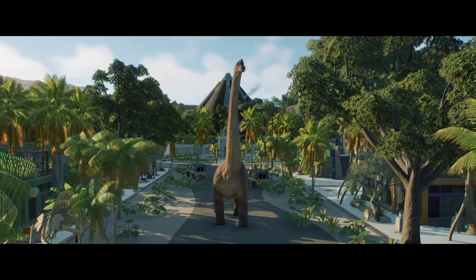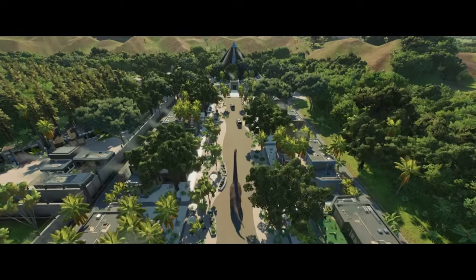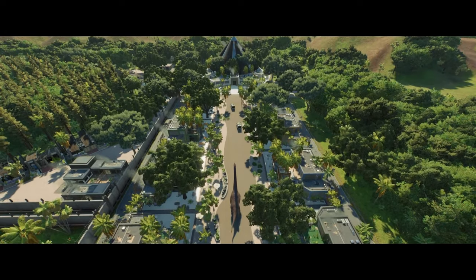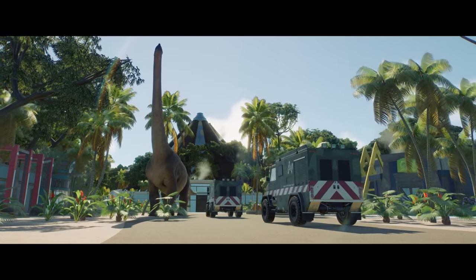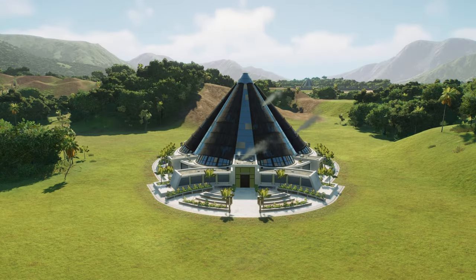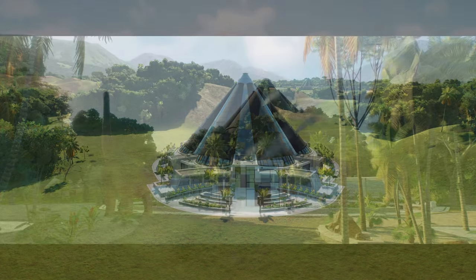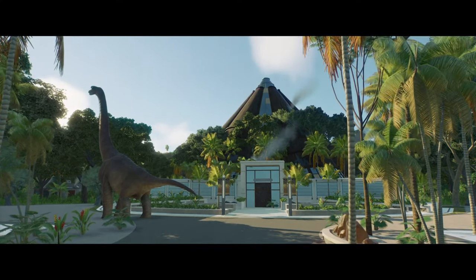Hello everyone and welcome back to Jurassic World Evolution 2, where I do tips, tricks, glitches, and park builds and hopefully inspire you in your next park build. In today's video, I'm going to show you how you can transform your basic damaged buildings into an abandoned structure taken over by nature — without mods.